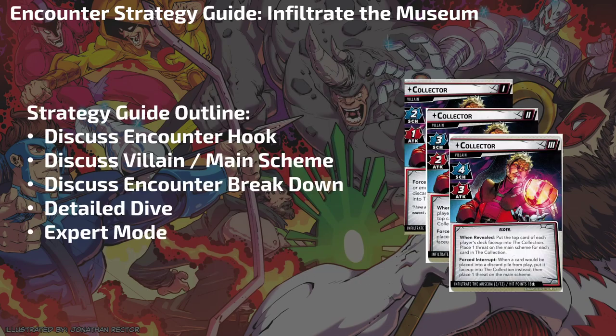We are talking all about the Collector. He has the trait Elder, and his first encounter is Infiltrate the Museum. We're going to talk about the encounter hook, the villain and main scheme breakdown, what the villain does, what the main scheme wants you to do, and how the scenario functions as a whole. We'll also do a detailed dive into each of the modular sets recommended to mix in with the Collector, as well as how the collection and scenario function overall.